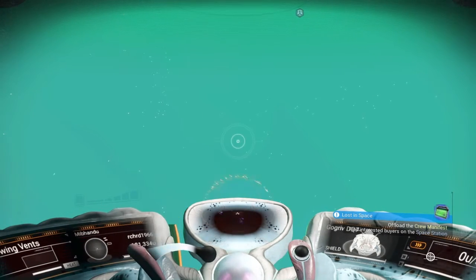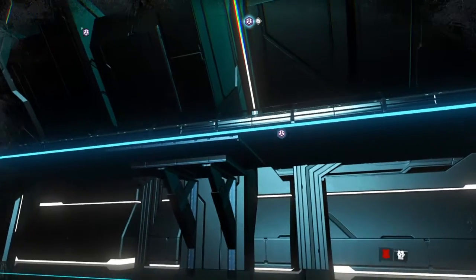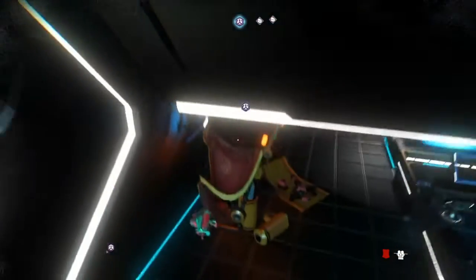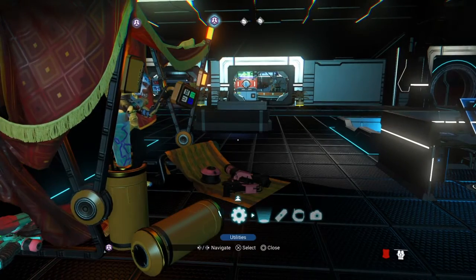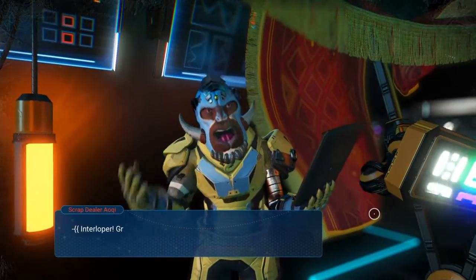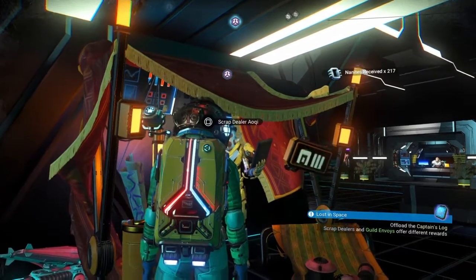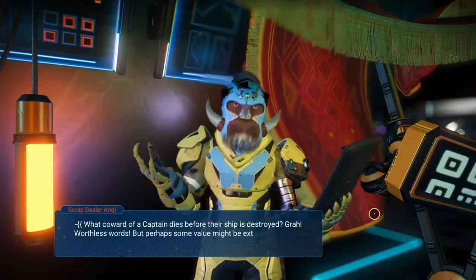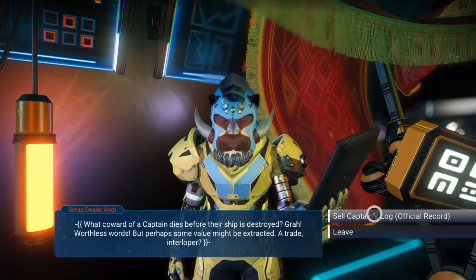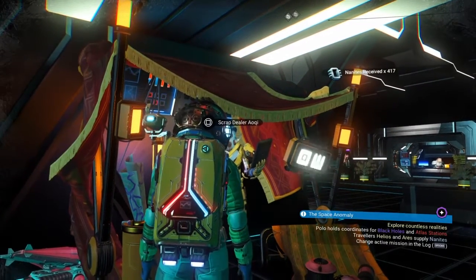Let's go to the space station now and sell all the stuff that I found. The scrap dealers give you nanites. Let's get back to third person. Let's give the crew manifest — that gets me 270 nanites. Captain's log also — 417. Let's get a suit upgrade while we're here.